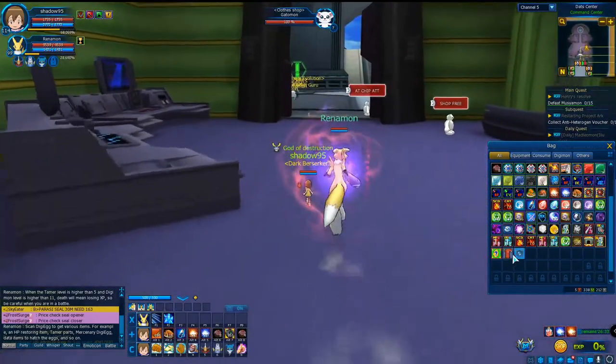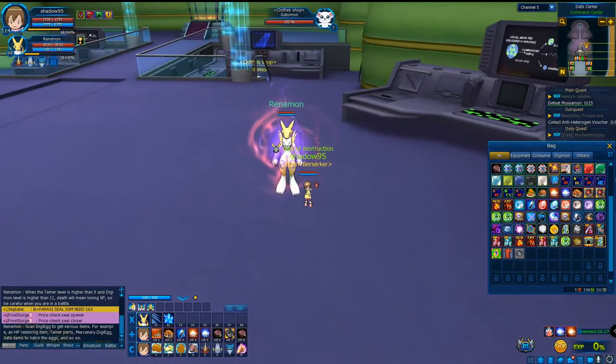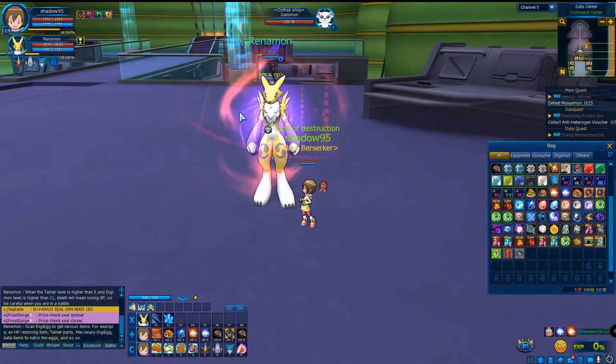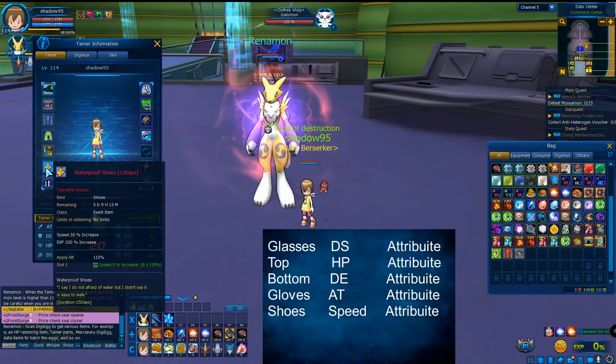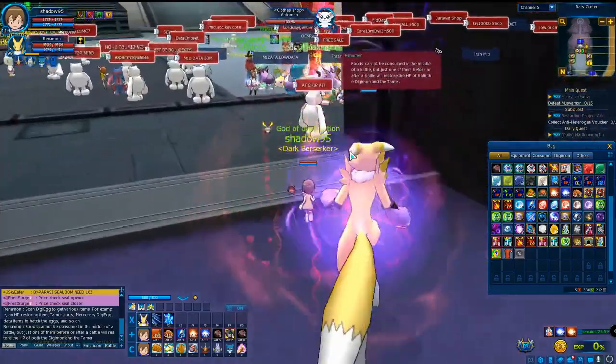Now, how can we apply those to each other? Before I start, I have to mention: for the hat I'm not sure which attribute is used, but for glasses you can use the DS attribute, for the t-shirt you can use the HP attribute, for pants the defense attribute, for gloves the attack attribute, and for shoes the speed attribute.